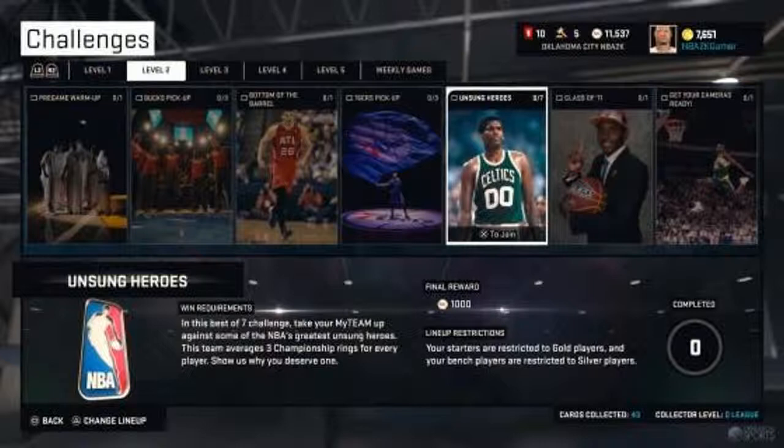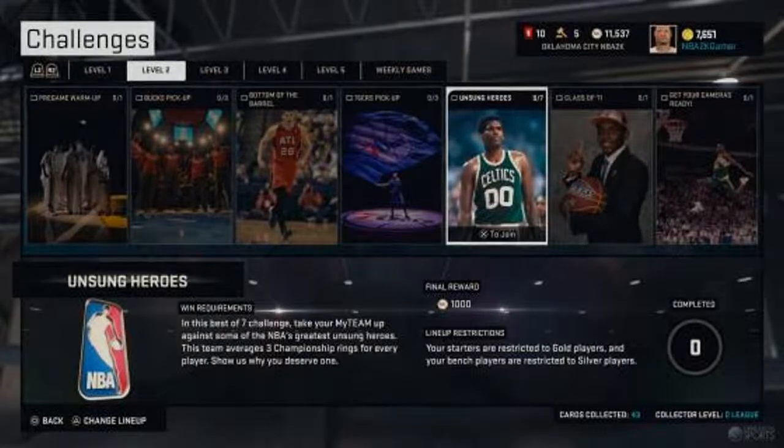One I can clearly see is the Class of '11, which is Kyrie's draft class. There's also the Unsung Heroes challenge where your starting lineup can only be gold players and bench players must be silvers — that's going to be interesting. It looks like you get 1,000 MT per challenge, which in 2K14 isn't a lot, but maybe in 2K15 that's quite a bit — we'll find out in the next couple days.